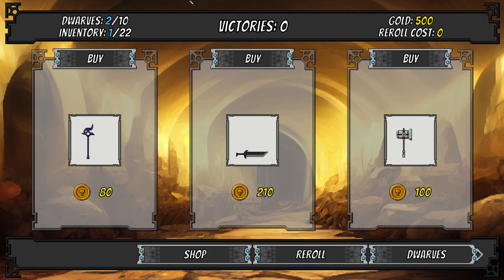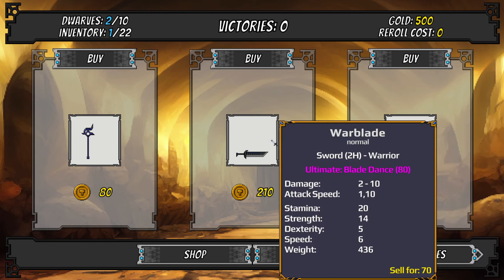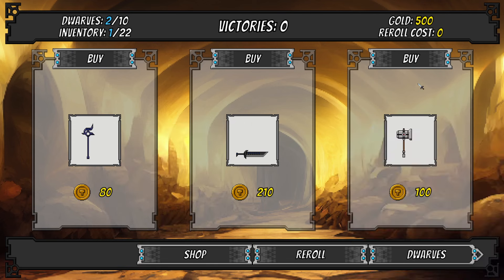We have two dwarves already and can have up to ten. No victories yet — we have to change that. In inventory we have one item and can hold up to 22. We have 500 gold. The shop has re-rolled dwarves and we can apparently buy weapons: a wizard staff, a war blade, and a war hammer. From the Steam description I gathered that dwarf classes are determined by their main weapon.